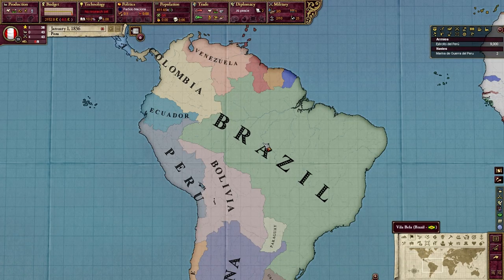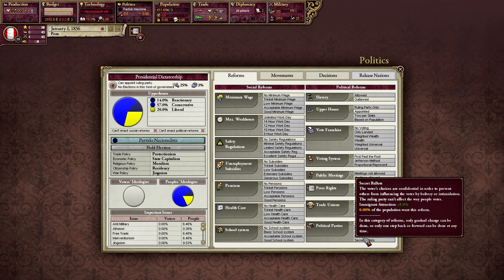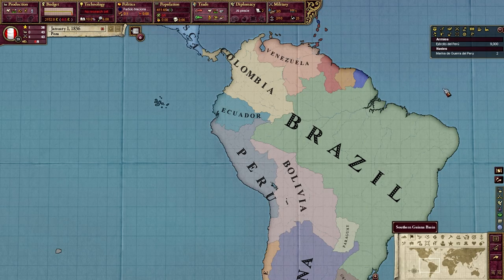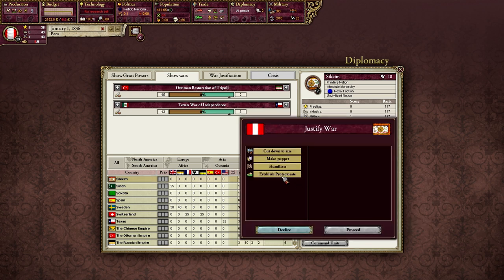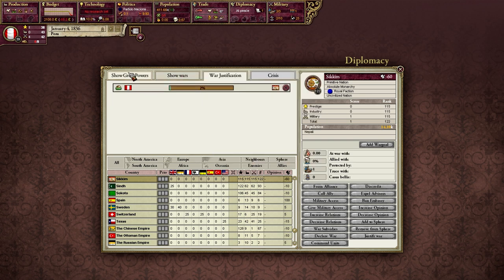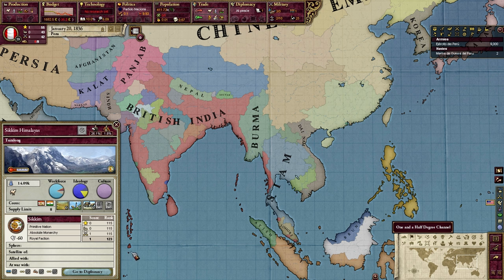Introducing the concept of the fake war — a war that you have no intention of actually fighting. This is one of the best examples of it. Our goal is to get reforms passed as quickly as possible. We can radicalize pops very quickly by driving up our militancy and war exhaustion. So let's declare a war and intentionally not win it. We could declare on any of our neighbors, but we'd risk losing land. So how about a safer target? The go-to for most players is one of the small minor nations south of Tibet. My favorite is Sikkim. We justify a war on Sikkim to establish a protectorate. Clearly we have no way of getting to Sikkim, they have no way of getting to us, no one is friendly with them, no one will intervene, they have no allies. This is going to be a 1v1 that goes absolutely nowhere.